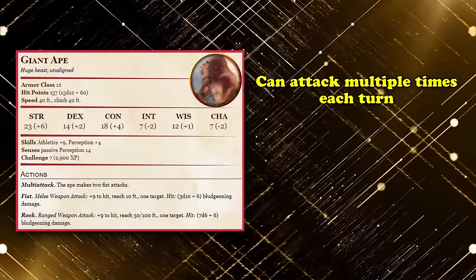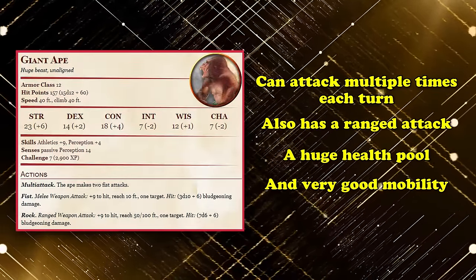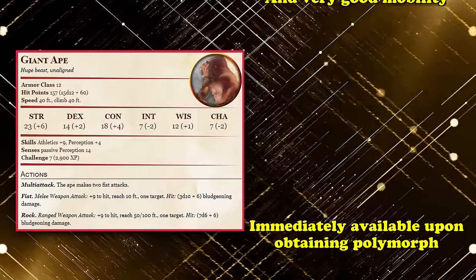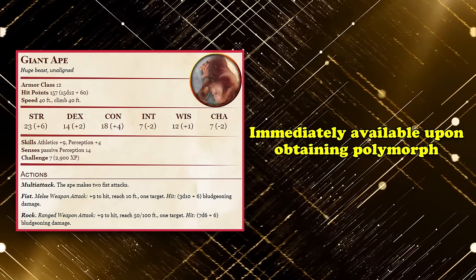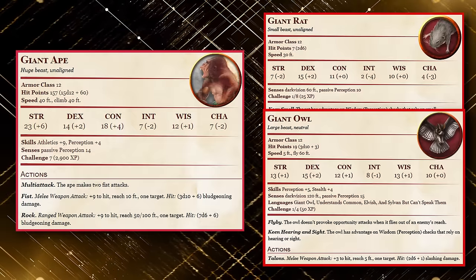As for why the Giant Ape sits at number 2, basically in terms of combat, you can't really do any better than this creature. It can attack multiple times a turn, has a ranged option, a huge health pool, and very good mobility, which all makes it a much better well-rounded creature than anything else on this list. And to top it all off, since the Giant Ape is a CR 7 creature, it's immediately a viable option to pick when choosing to transform yourself or an ally.